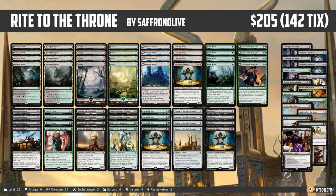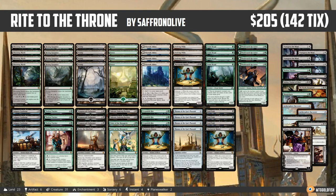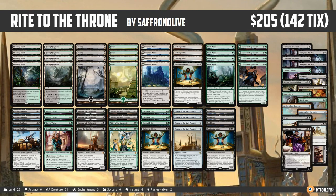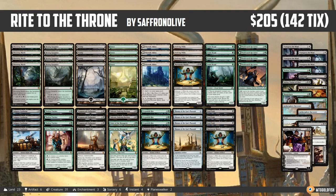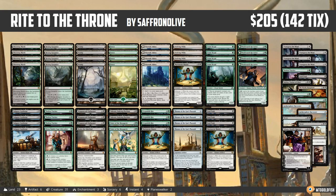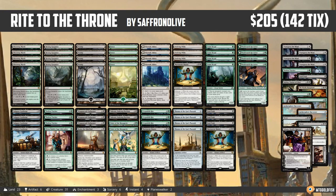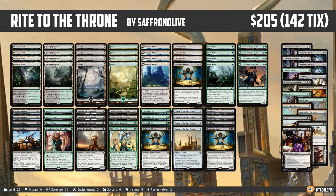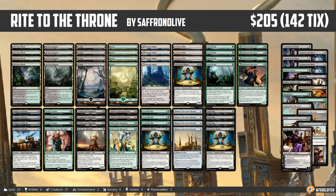The only thing I'd really change is I truly believe the right number of Thrones is three, because the second one is a dead draw. We ran into problems already having a Throne, having one in hand, drawing another, and it's just like we didn't draw a card that turn. Three is the number — I really want one of these but I don't want to draw more. Throne is cheap so we're casting it early, it's a weird artifact so it doesn't die easily, so there's not really a great reason to play four.